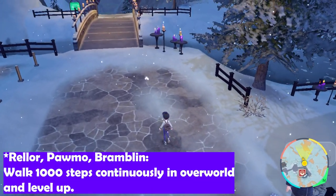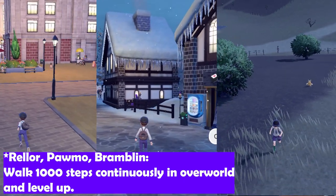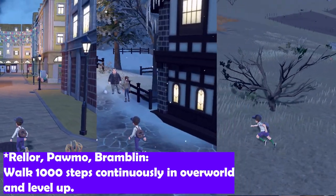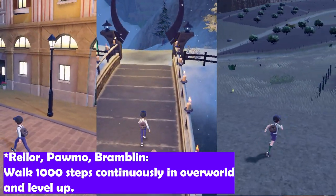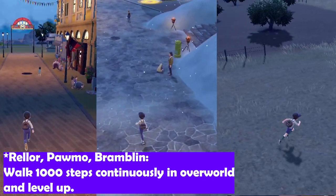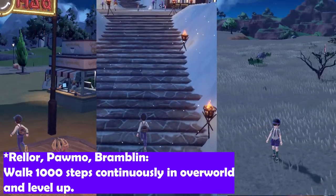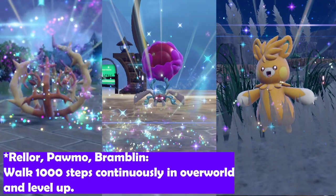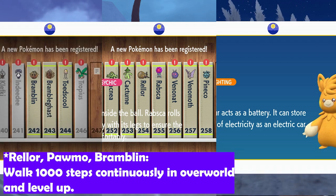Next up we have three Pokemon: Rellor evolving into Rabsca, Pawmo into Pawmot, and Bramblin into Bramblegast. All three evolve the exact same way — this method requires you to throw the Pokemon out into the overworld and just start running. Each of these Pokemon requires 1,000 steps in order to evolve while running in the overworld. It has been confirmed you need to do this all in one sitting; you can't split it up. I find it best to just find a town, run around for about five minutes to be safe, then use experience candies to gain one level and evolve the Pokemon.